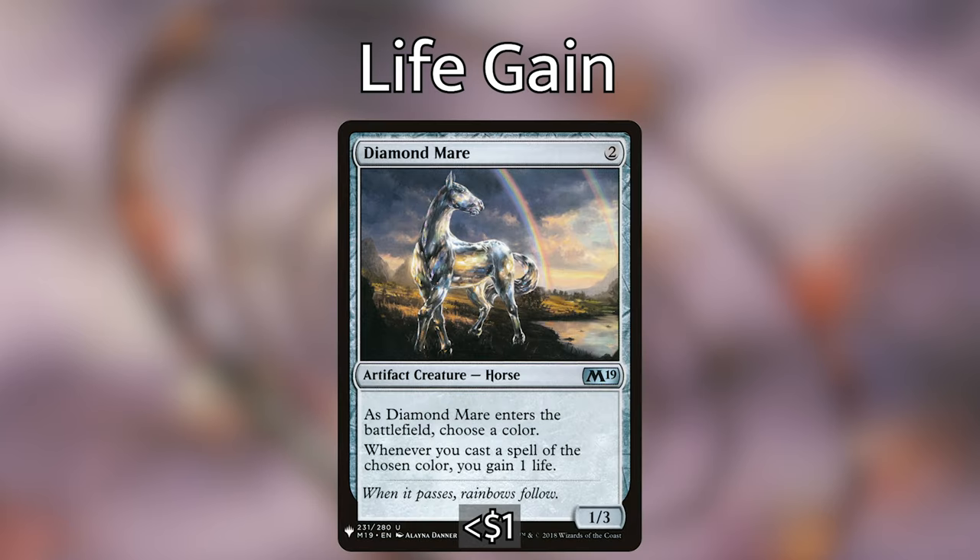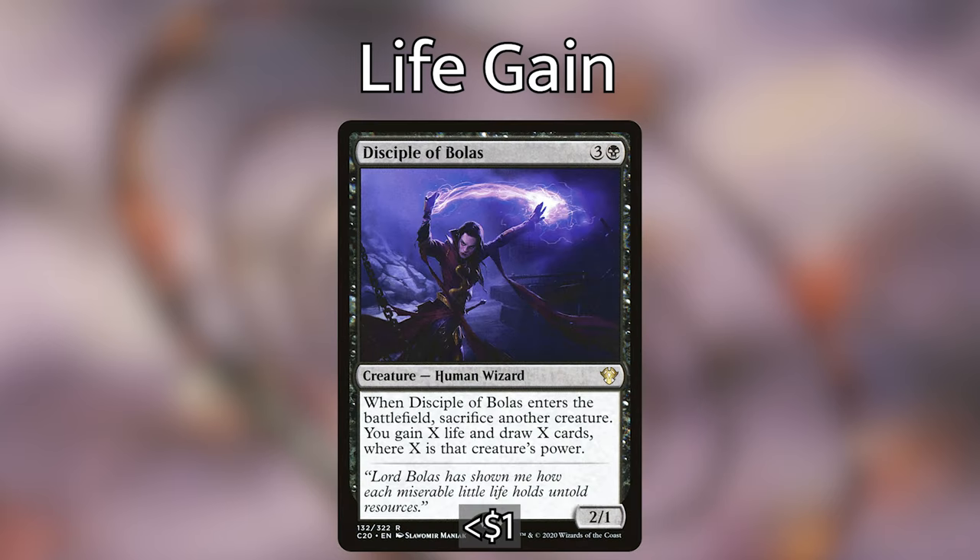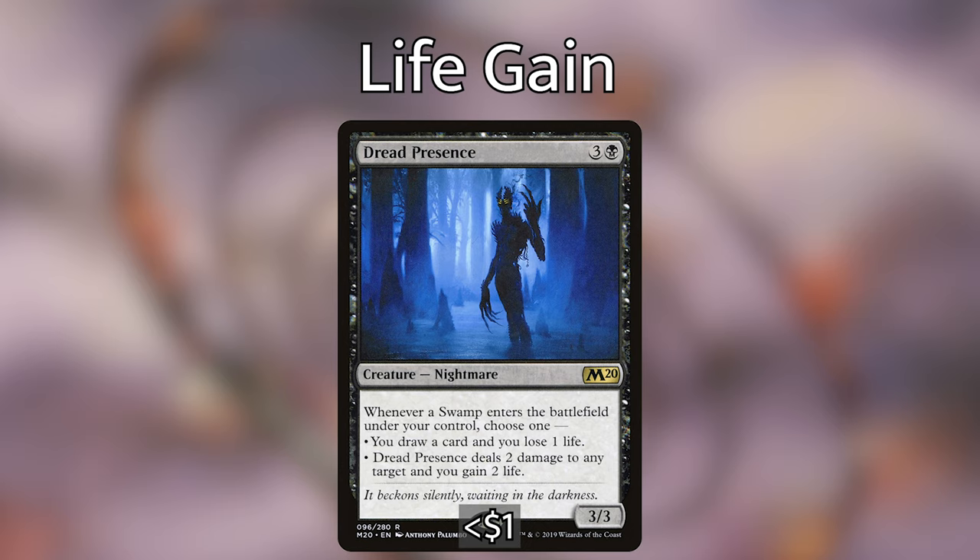Diamond Mare, two generic for a 1/3 — choose a color on entry and whenever you cast a spell of that color, gain one life. Ayara, First of Locthwain, black black black for a 2/3 legendary Elf Noble — whenever Ayara or another black creature enters under your control, each opponent loses one life and you gain one life; you can also tap her to sacrifice another black creature and draw a card. Disciple of Bolas, three and a black for a 2/1 — on enter, sacrifice another creature; you gain X life and draw X cards where X is that creature's power, so it doubles as card draw.